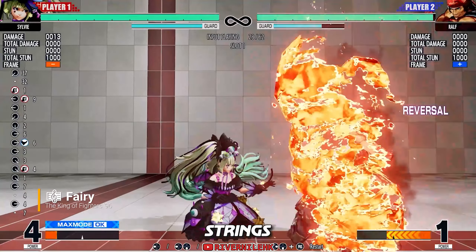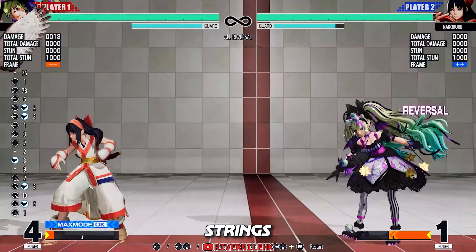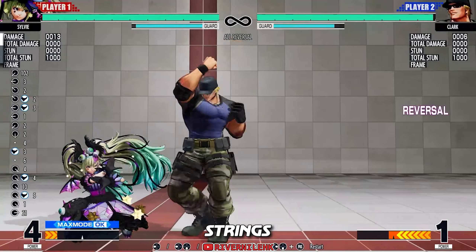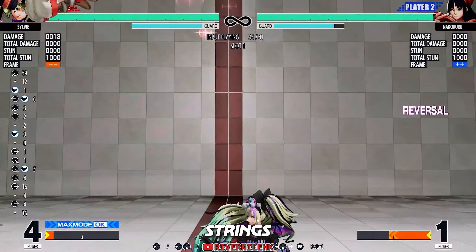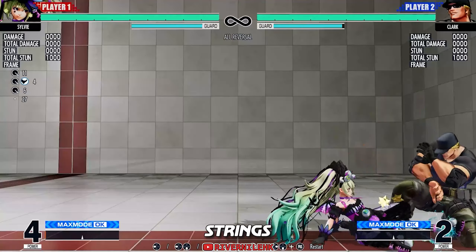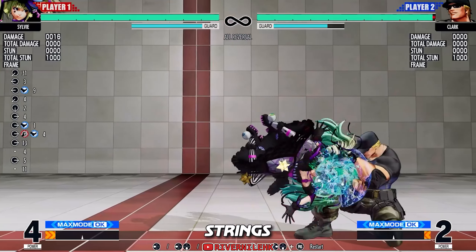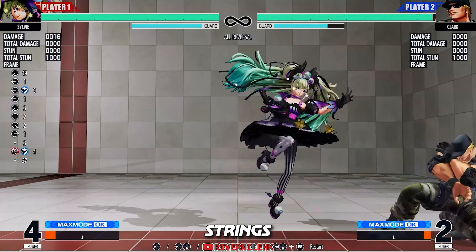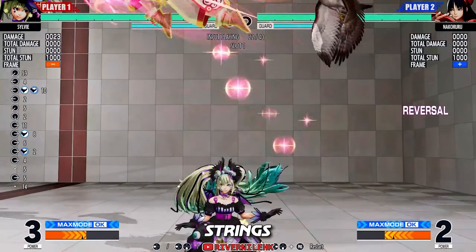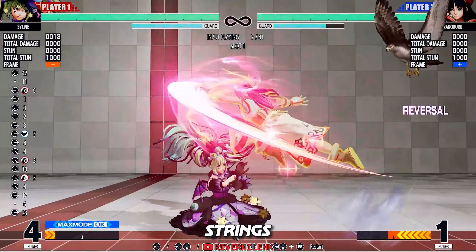Once you can get in, there are some strings you can do. Kodosoko back kick is minus 10 on block, but it happens really fast and it will push away both parties, so not many characters are able to punish it in neutral. But still, there is a risk of being punished. It is even worse in corner situations, so make sure not to spam it too much. The heavy version has a slower start-up but travels longer, has more pushback, and is less punishable — though it is still risky in the corner. The EX version is safe on block and also knocks the opponent very far away. This is probably her best string to spam.